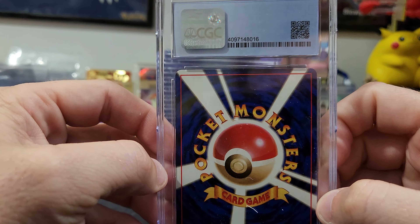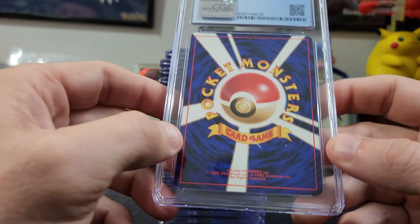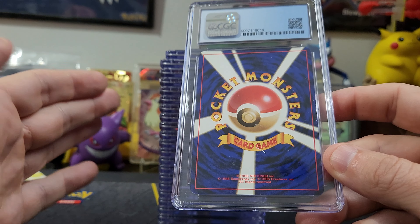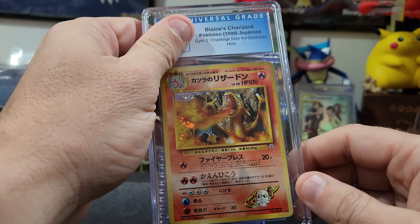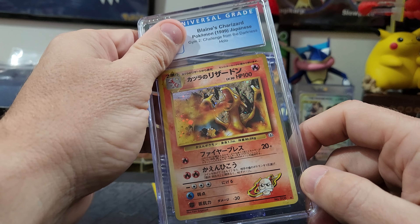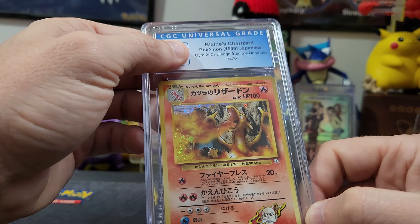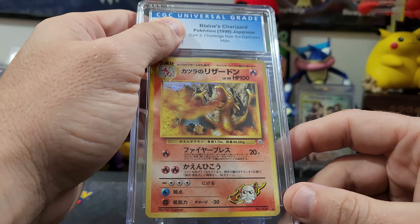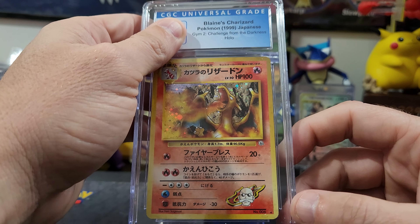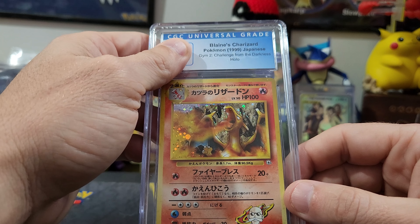Another Japanese vintage here. Looks pretty good on the edges. I always like seeing '1996 Nintendo' — it brings me back to childhood. I'm 40 right now, so in '96 I was in high school. Another Blaine's Charizard — I just missed out on Pokémon as a kid and didn't get into it until I started having my own kids. Started doing this just over a year ago, and here we are — YouTube famous with all 350 subscribers! We definitely appreciate every one of you. Let's see what we've got — Blaine's Charizard.